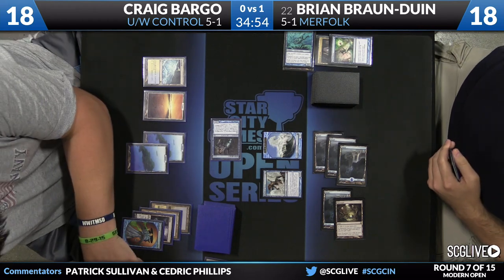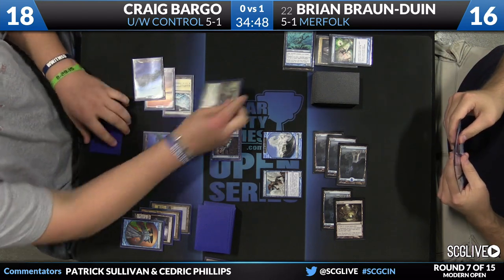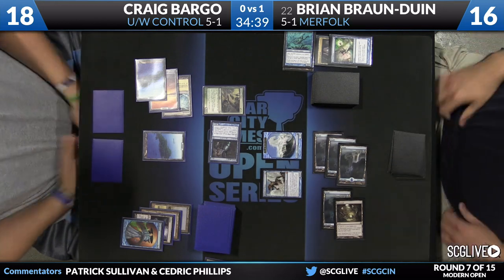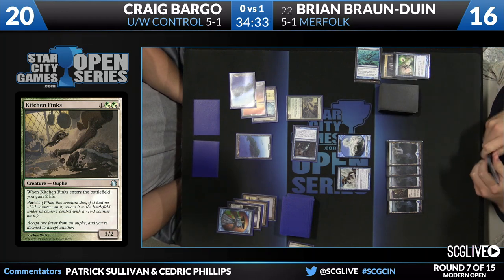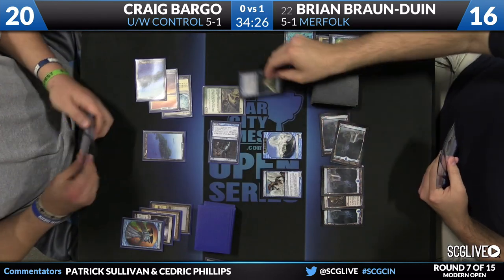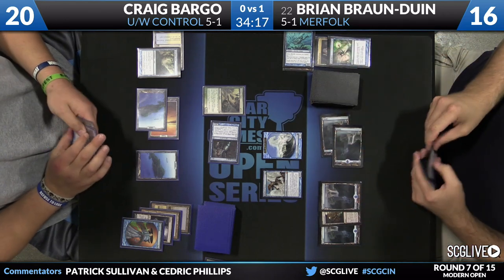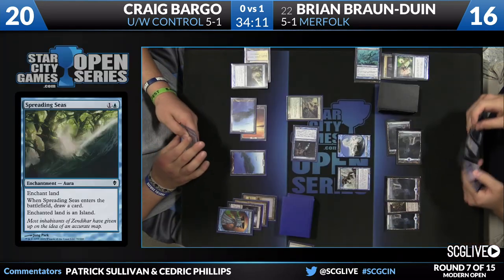Here comes Snapcaster — no blocks to be had. Follow up for Bargo: it's a Kitchen Finks, so that'll come in and gain two life. Bargo, as far as life total is concerned, is sitting pretty. The question now is just how much inevitability does Bargo have at this stage? He's done an excellent job of protecting his life total at the exchange of a lot of cards. If his late game is a hammer lock, that should be good enough. But if he doesn't have an appreciably better late game, BBD is going to be able to capitalize on all the extra cards he's gotten.